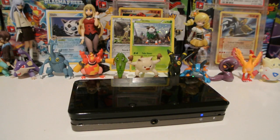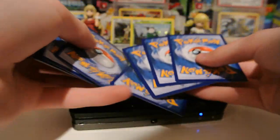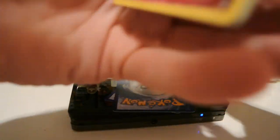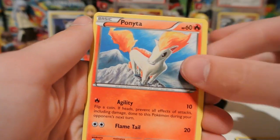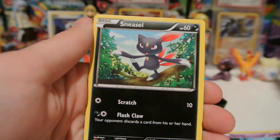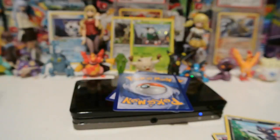Now we have the Mega Charizard Y pack. Let's see if there's a really nice card in this one. We have Spritzee, Espurr, Buneary, Ponyta, Skrelp, Pokemon Center Lady, Sneasel, and Palpoad.